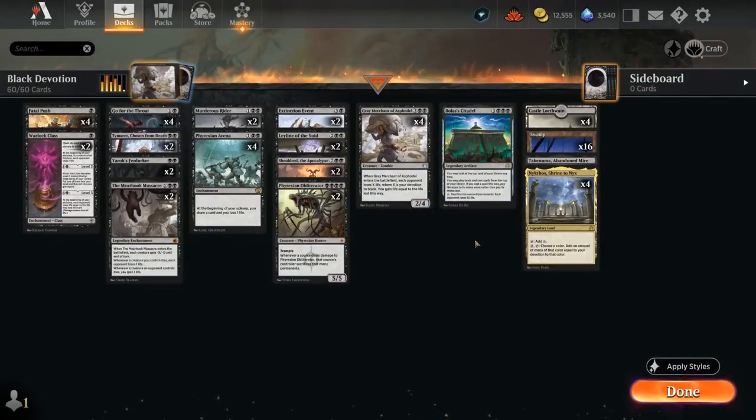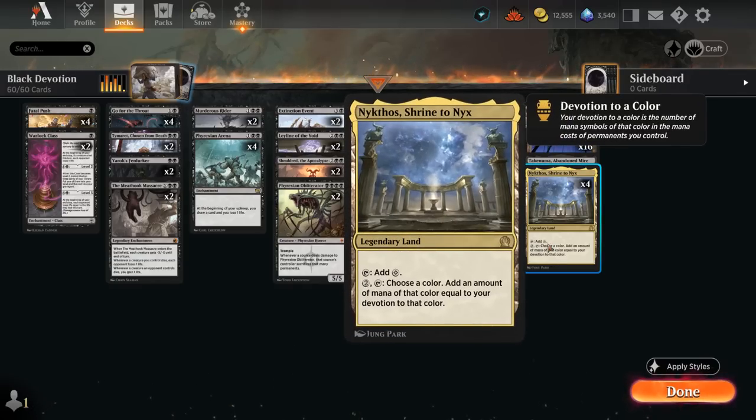Hello and welcome to another Explorer Games video. Today I'm taking a look at Monoblack Devotion, a deck I was already tinkering with before Phyrexia released, as they recently added Nykthos in the format — a land giving these monocolor decks a nice mana boost in the mid to late game.